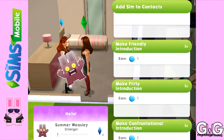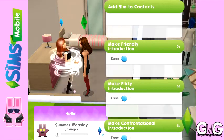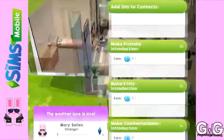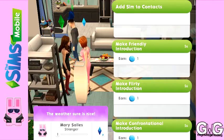I really hate giving people the scary stickers. I know it sounds weird but it just feels a bit rude. So if we click back on the first sim you'll see the sticker that you've given them in the bottom corner next to their name.